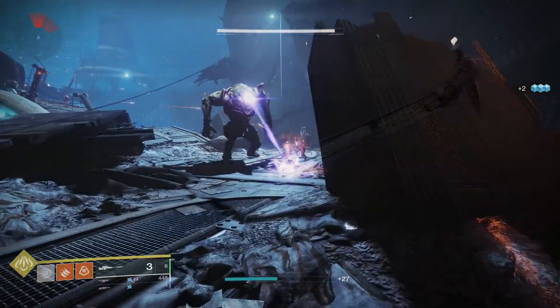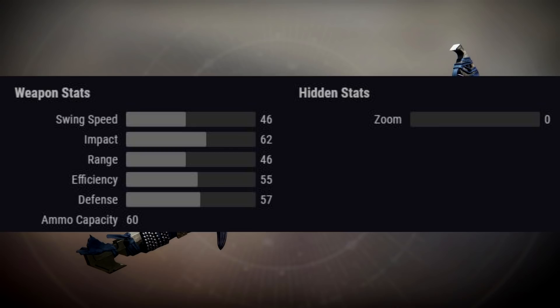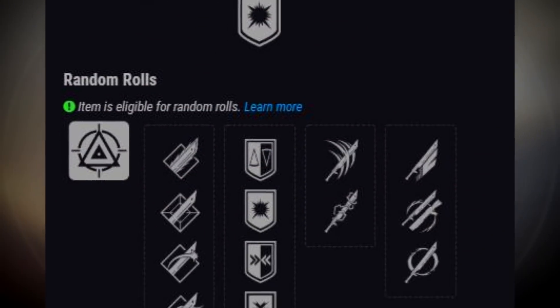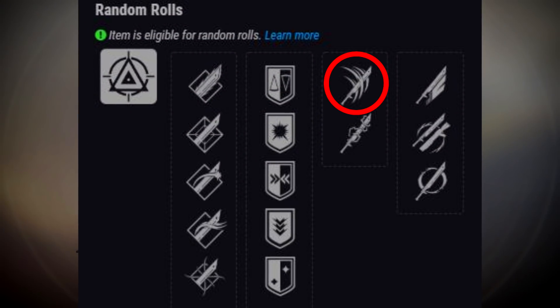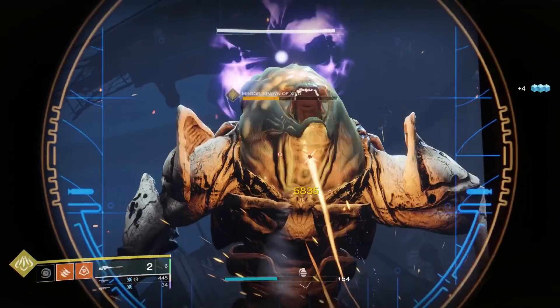The last weapon we're going to cover is the Night Terror Legendary Sword. This belongs to the Adaptive Frame archetype — stats are pretty average, it's just a sword. Looking at the perks, we do have the pretty decent combo of Relentless Strikes, giving you ammo back for quick attacks, and then Whirlwind Blade, making consecutive rapid sword attacks increase damage output. So you can just go to town on an enemy and really ramp up your damage. But frankly, nothing incredibly unique for this weapon.